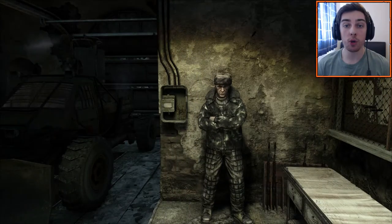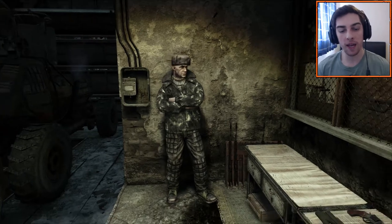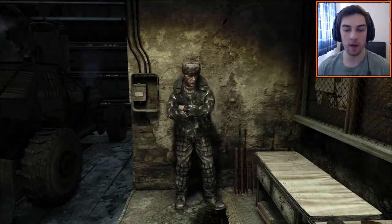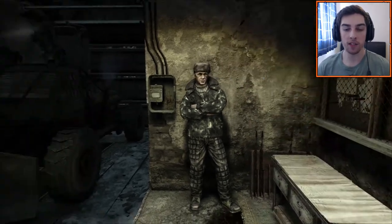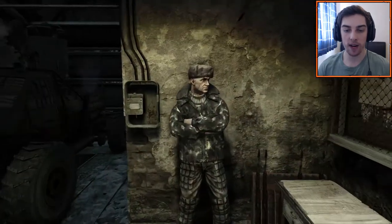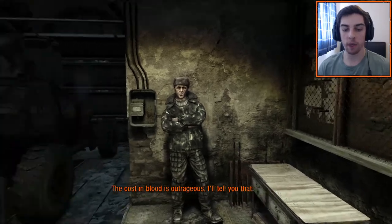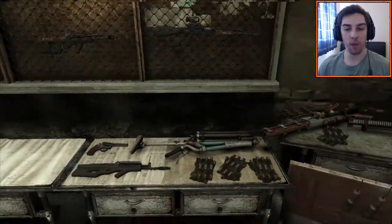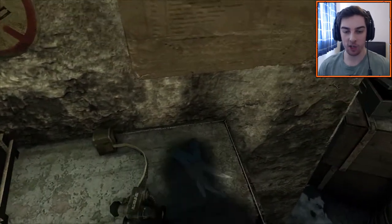Hey everyone, welcome back to Metro 2033 Redux on PS4. So in the last video, we made our way through the library, got the military documents from the archives, escaped successfully, and now we are in a little safe zone. This friendly little guy called Vladimir is interrupting me talking, and he offered me a free weapon — he said take whatever you want. So we're going to take all this stuff.